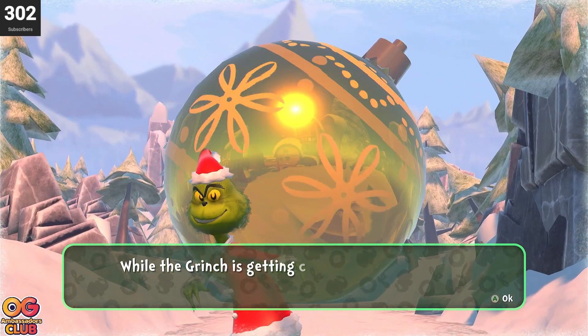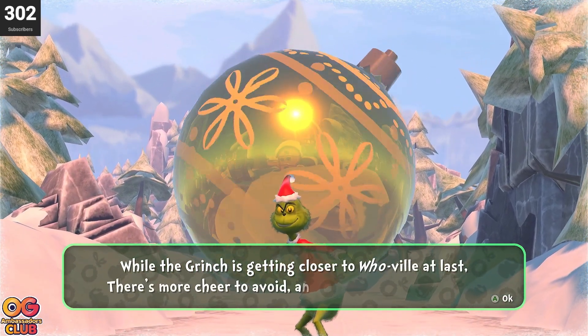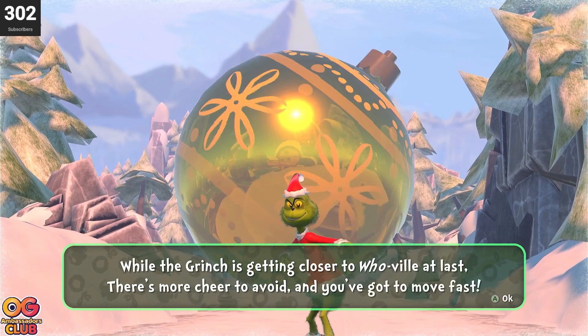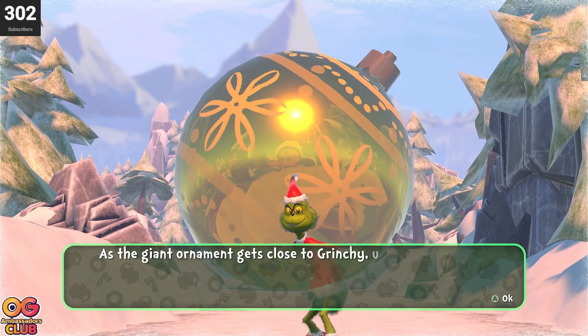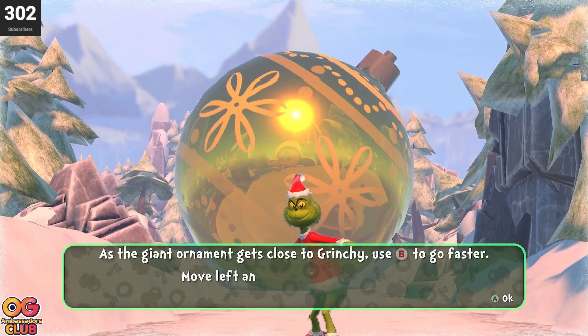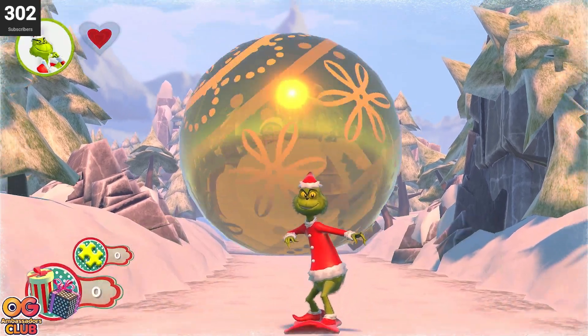While the Grinch is getting closer to Whoville at last, there's more cheer to avoid and you've got to move fast! Close to the Grinchy, press P to go faster, move left and right using the app.